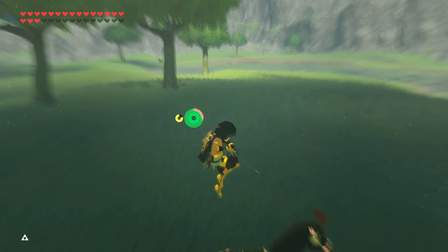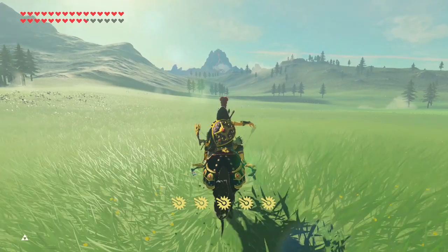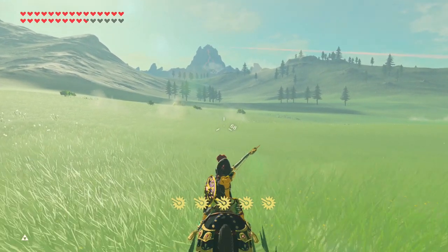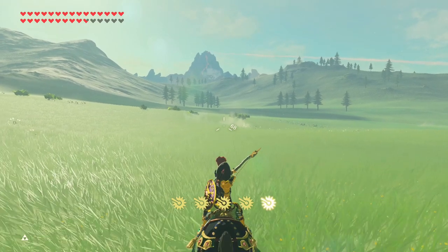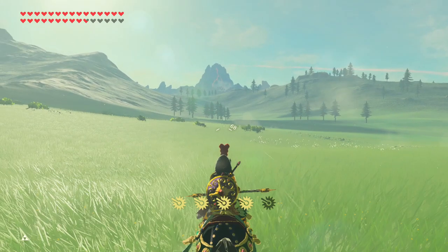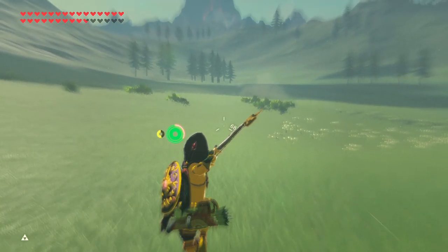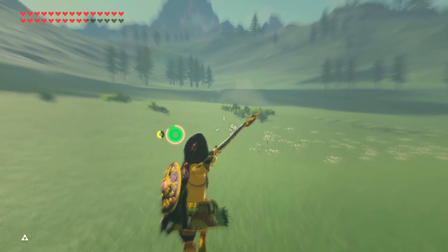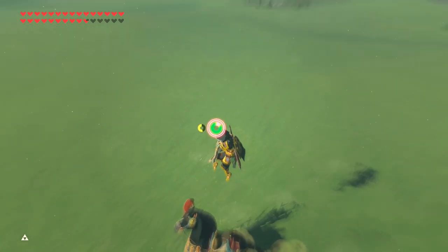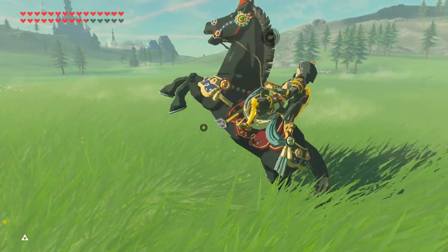Here's the setup that works best in my experience. First, press and hold ZR to pull out your bow. This ensures that you will pop into bullet time the moment you jump off your horse. Next, spam A until your horse is running at top speed. Now pull down on the left thumbstick to stop the horse in its tracks and immediately press X to jump while the horse is still in its short stopping animation. If you got the timing right, you will hear the sound of the horse still stopping while you're already in bullet time.